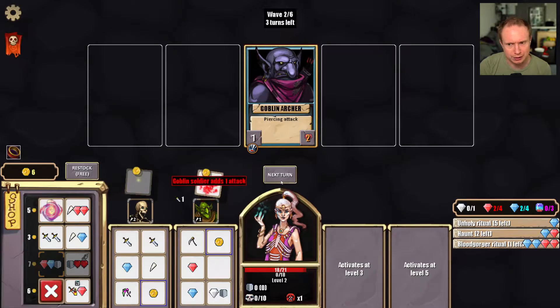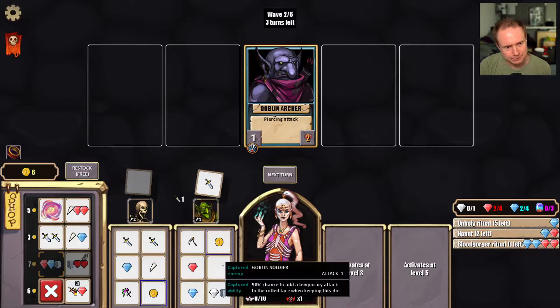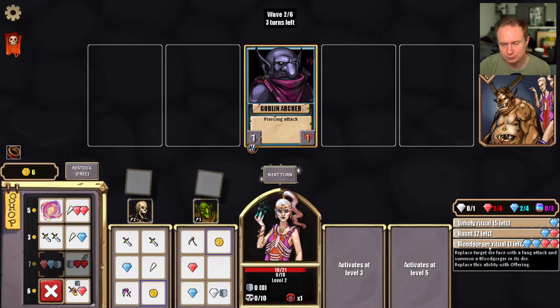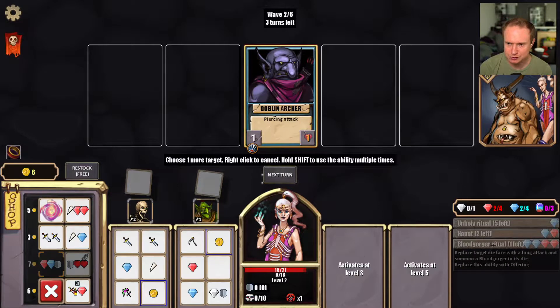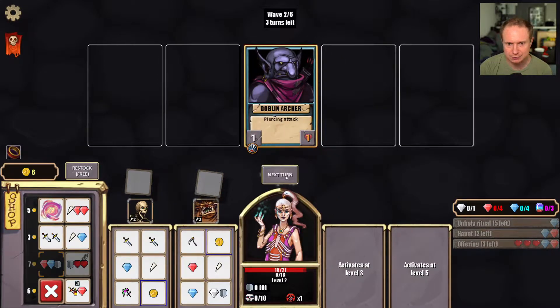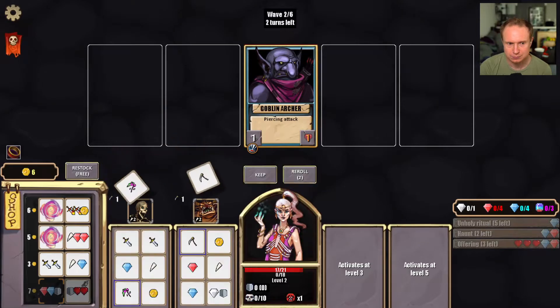My word, the rolls are not coming up good for us. I like the look of this one, but we don't have long to get the gold for it. Oh, and we have the blood gorger ritual — replace a die face with a fang attack. Let's do that. Okay.